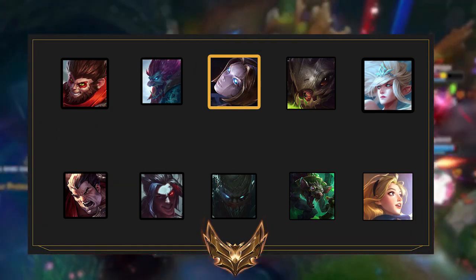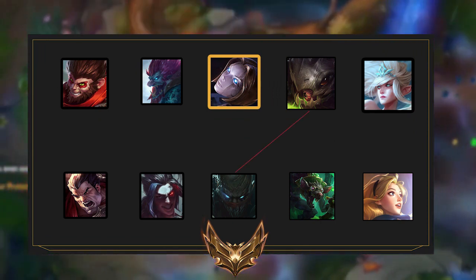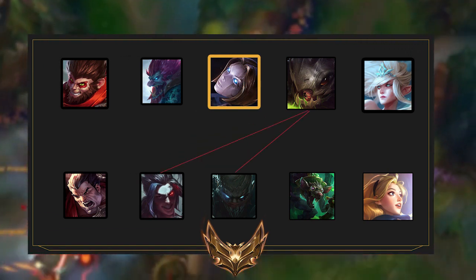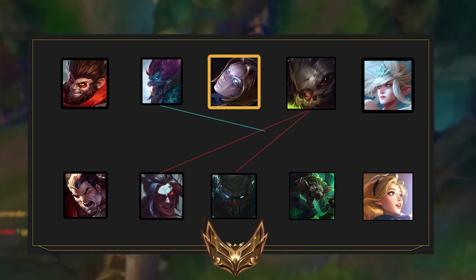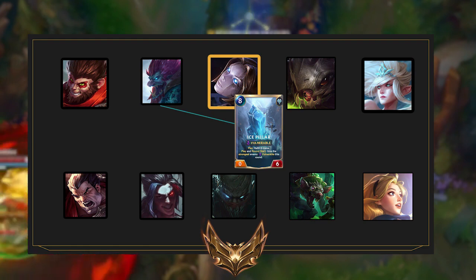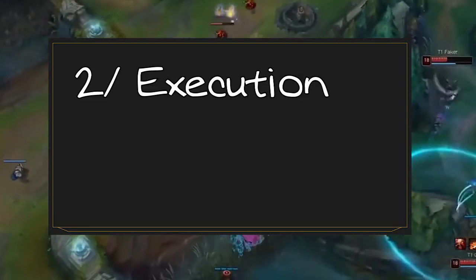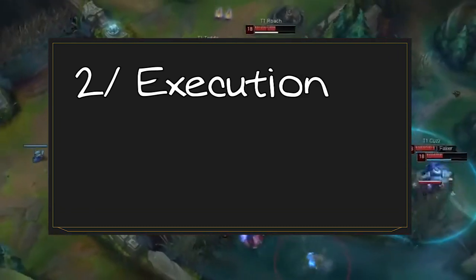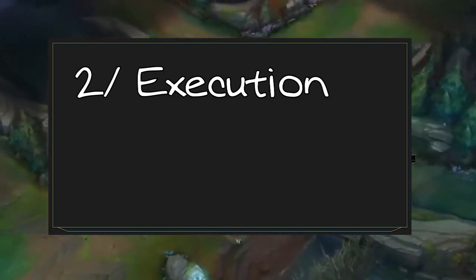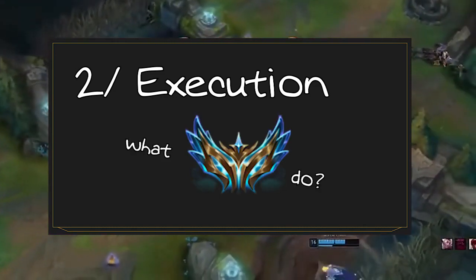That's how you assess how you should play the teamfight. If you play Pyke, you need to be specific: you need to kill Kog'Maw and dive into the backline. If you play Trundle, your win condition is to protect Kog'Maw with your pillar. The second thing you need to consider is mastering your execution. You want a plan on how to play, but execution is also crucial. In this video I'll give you five examples of how challenger players teamfight in every role.